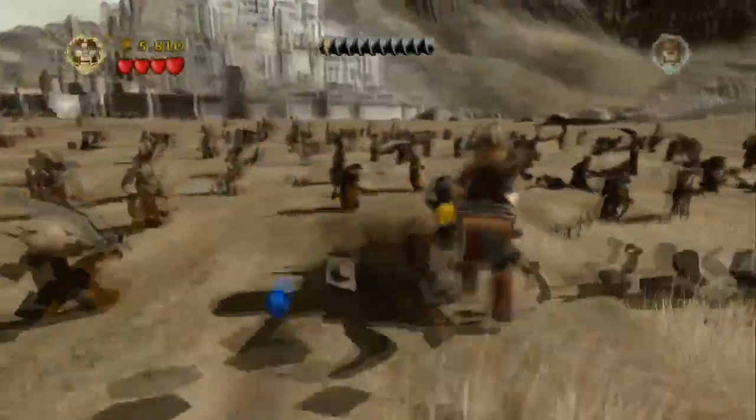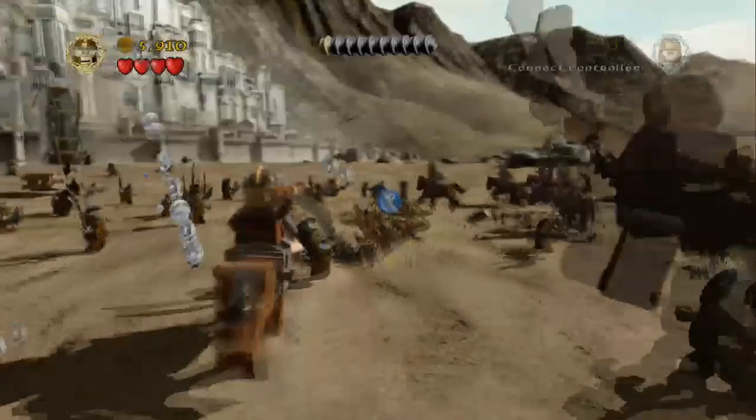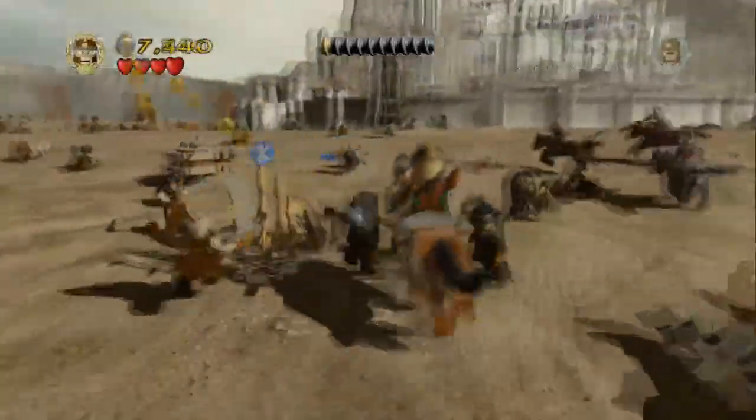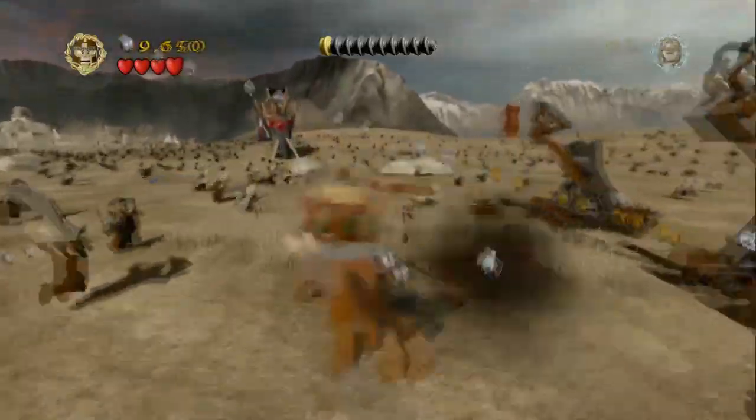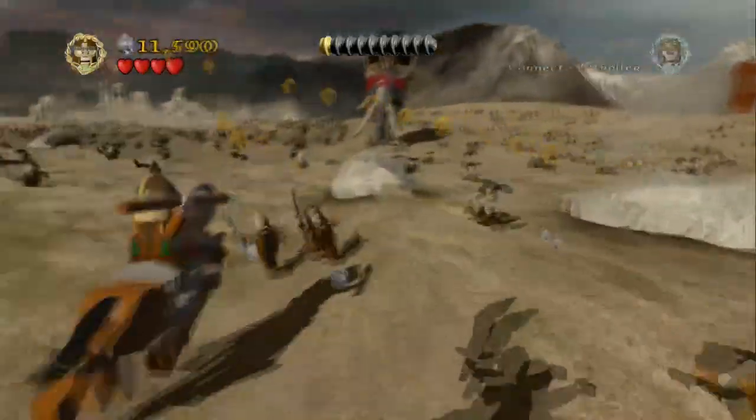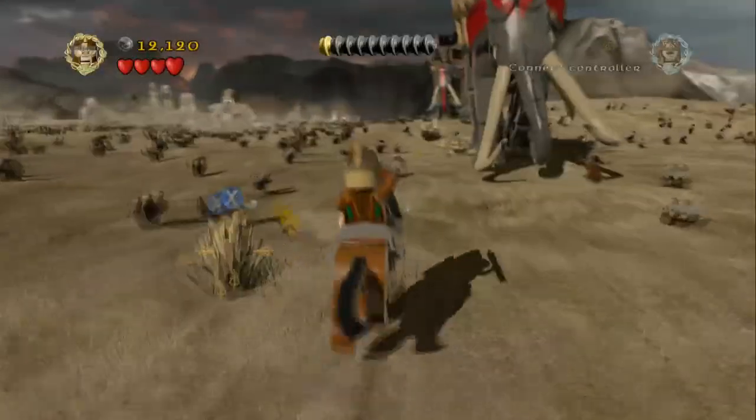Right at the beginning there's a chest that you smash on the right hand side, which is one of three that you need to smash for a minikit piece. The second is just on the right there, and the third one is just before the end of this riding section.